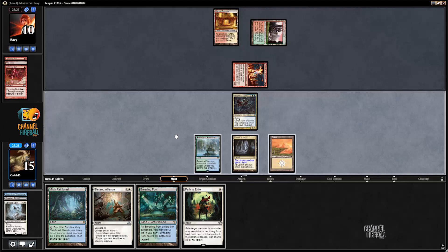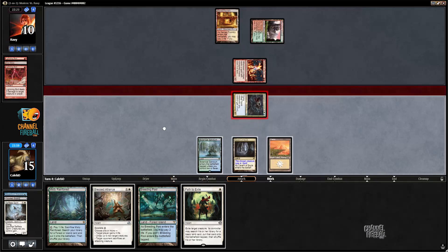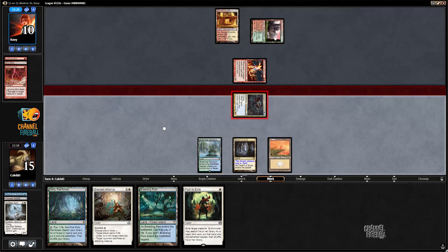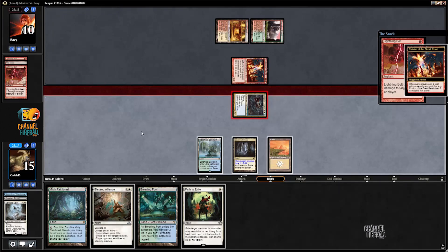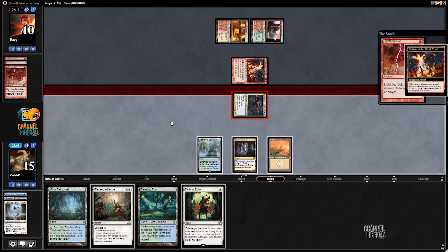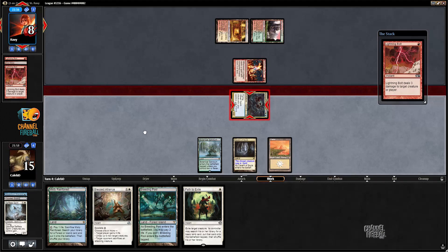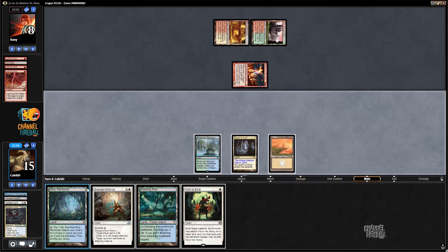Super interesting — let's see what happens when I attack with Drogskull Captain. More bolts, yeesh. They definitely shouldn't let me untap because I could play a land and have a Company, there's also Spell Queller, and they've also seen the Neef Proof Giver as well. It doesn't look like we're going to end up locking our opponent out of their own Eidolon.